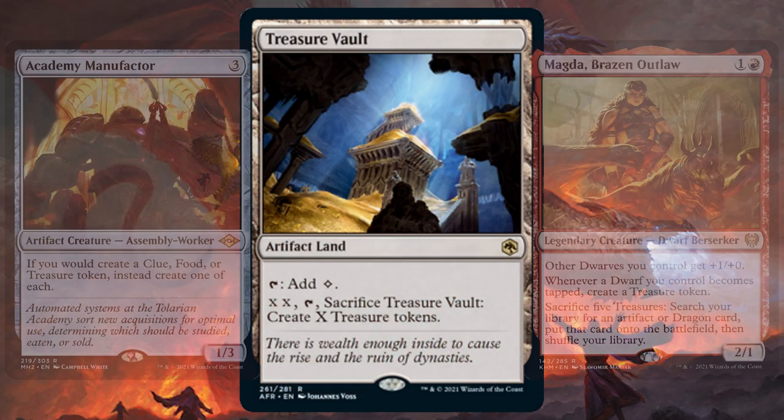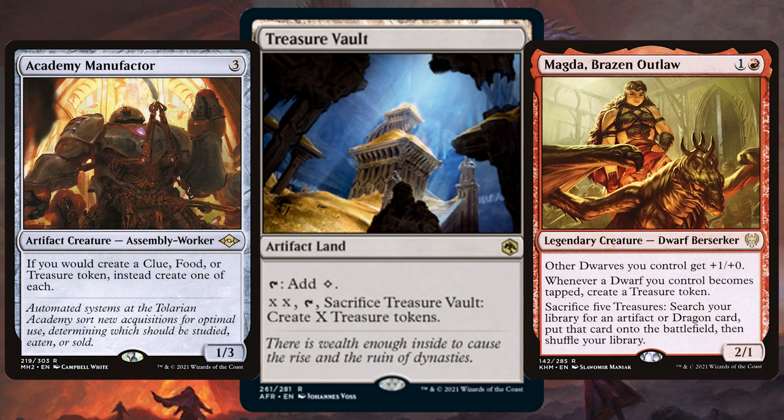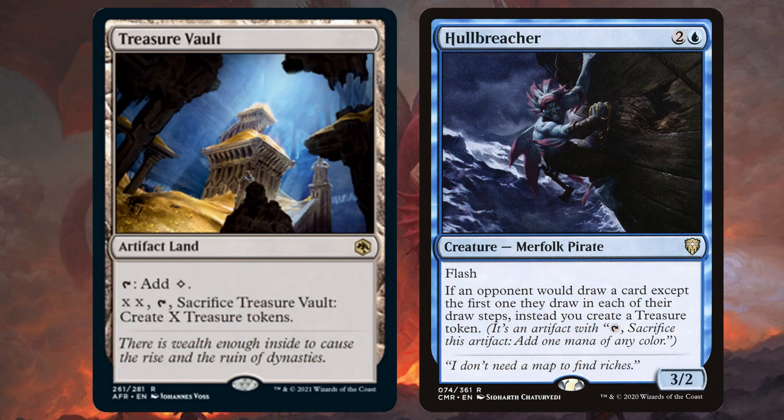Of course this land works well in any deck that works with treasure tokens, but you really know it slots into any commander deck as it can get some good ramp should you need it. Although after the announcement of the Hall Breaker ban yesterday, it feels a bit too soon to be talking about treasure tokens.